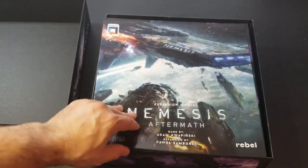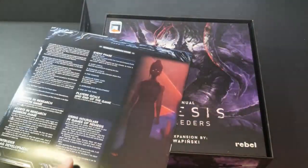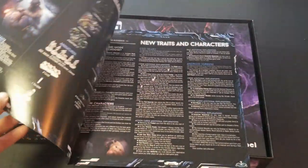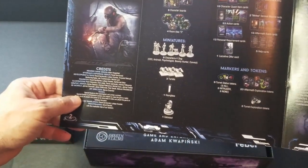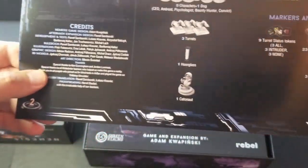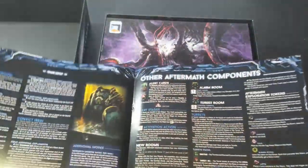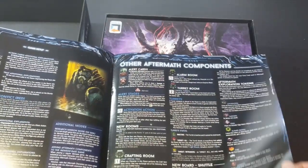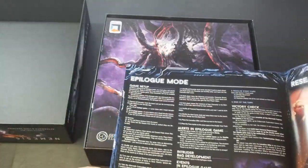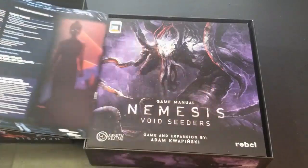Looks like we have an expansion manual, which is about eight pages long, full color, size of the whole box. We've got some more cards, some more miniatures, an hourglass. The Catanaut might be in this box, but we'll see. New traits and characters, aftermath components, some new rooms. There's an epilogue mode and a research mission mode — I'll figure out what that is later.